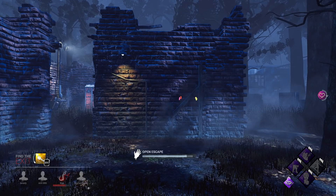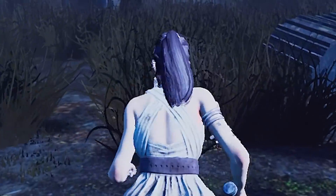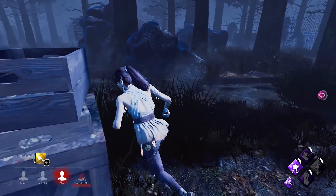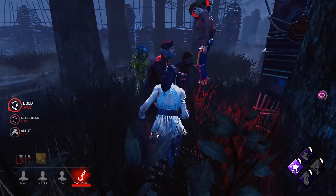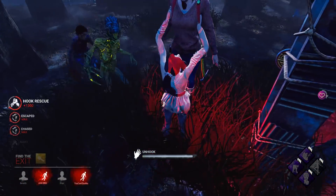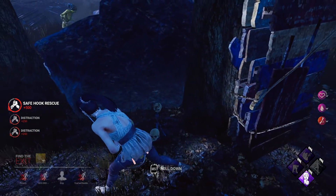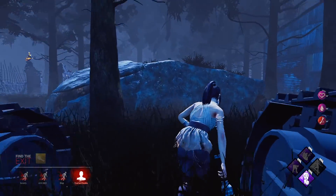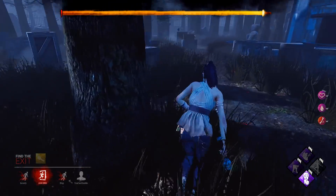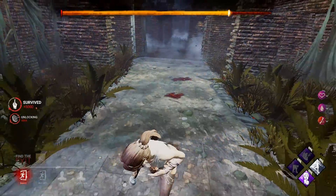All generators are done! James is opening one gate and I'm opening the other. The Hag is face camping this guy but it looks like at least two people are gonna make it. James might get the unhook. I'm gonna blind the Hag while she's hooking - you can blind while the killer is hooking - and maybe James can unhook in time. That worked! She's blinded. Now I'm just gonna escape through the other gate since the Hag is still at this one.